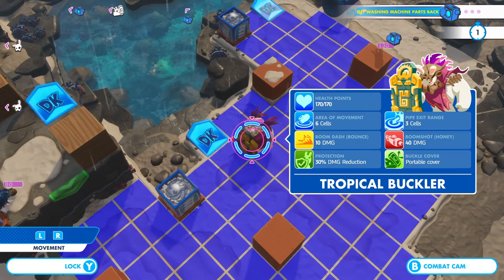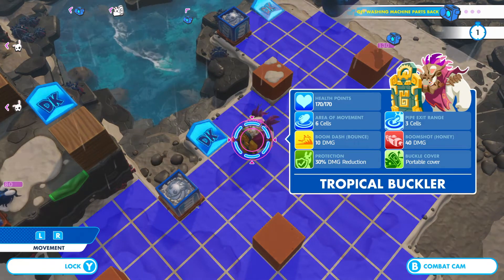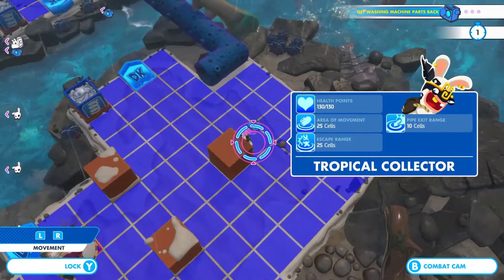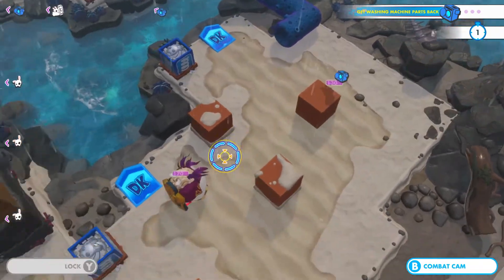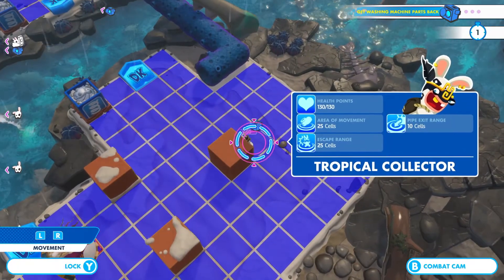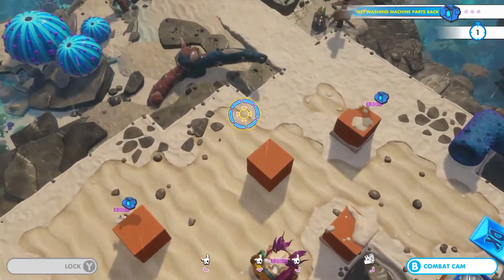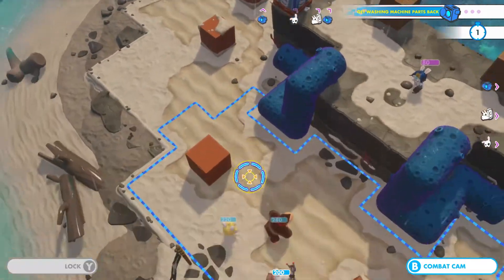They have a boom dash and cover, and they can cast protection. They don't have the guaranteed crit anymore apparently. How much damage do they do? 40. Yeah, that's starting to hurt. We have a 10-cell pipe exchange on those — yeah, they can't attack. Good. So we just chase them until we get them. And we have 3 guys on top.